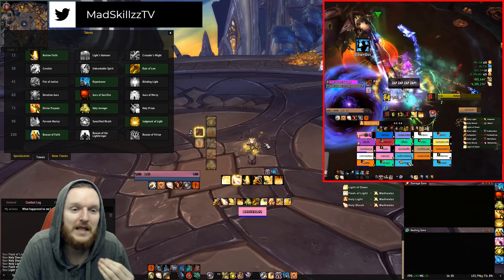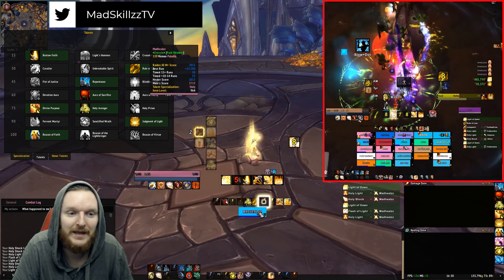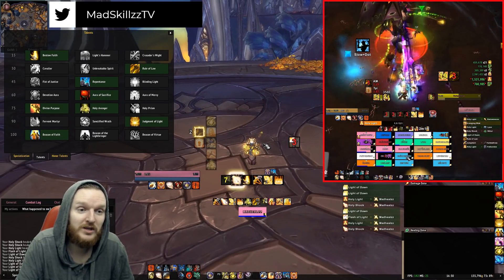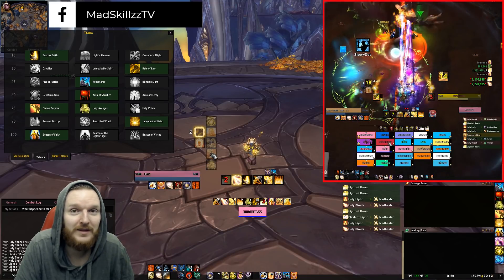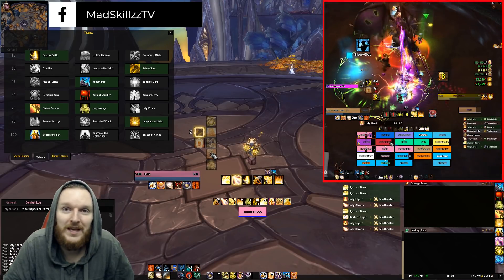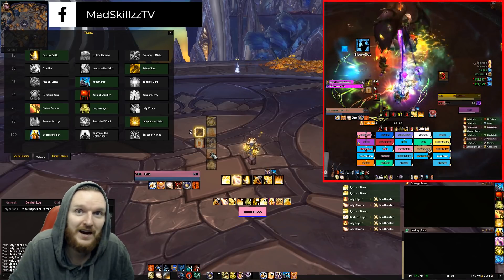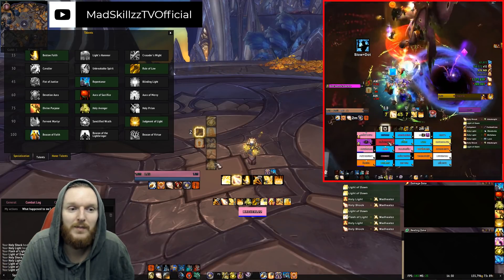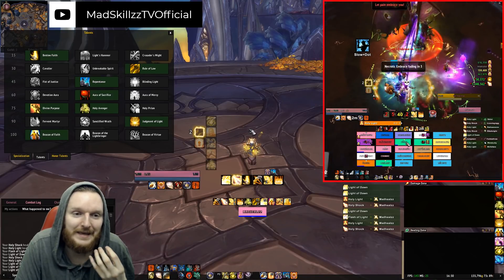Then you'll wonder when to use your cooldowns — that is the essential part of Holy Paladin healing. It can almost feel a little lackluster when you only have Holy Shock, Holy Light, and Light of Dawn, because the majority of your healing will come from burst cooldowns used correctly. So you need to learn the damage patterns. Maybe I'm going to use Wings, Tyr's Deliverance, Holy Avenger, Aura of Sacrifice, and Valence all at once because there's so much damage — or maybe just Wings and Valence, or just Holy Avenger and Valence if you have it.